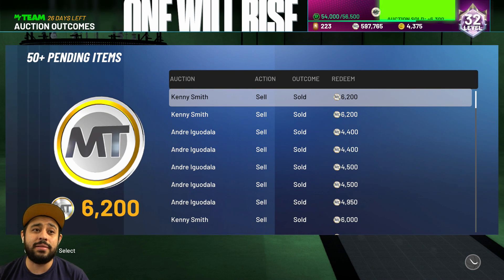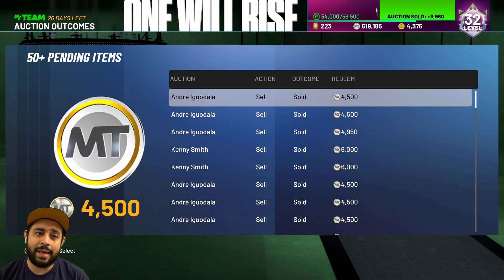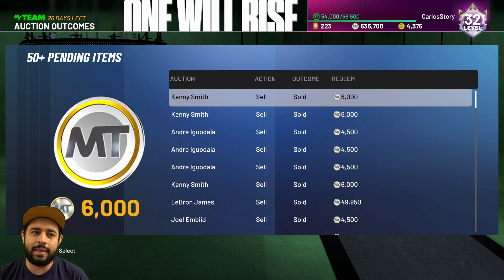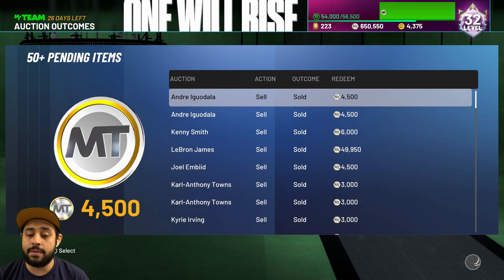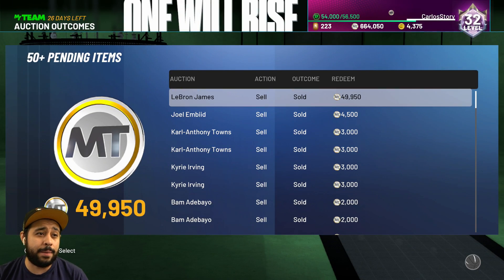We're already going to be at 600,000 MT. I cannot wait until they drop that first Galaxy Opal — I know it's coming soon. They're at 97 and 98 overalls now, and we're already getting Pink Diamonds in September. A Galaxy Opal could come out in two or three weeks — who knows, maybe even sooner. There is already one available, the Eldrion Veilet that you can evolve to a Galaxy Opal. We got some more Iggys and Kennys — he dropped from 8,000 to 6,000, which is why you always want to get him for 2,000 or below.